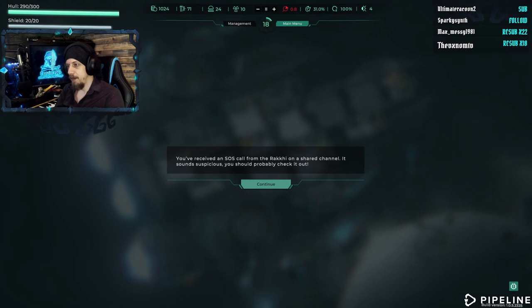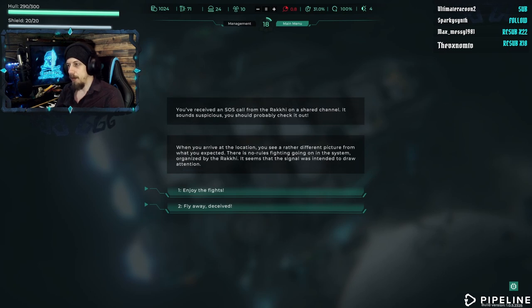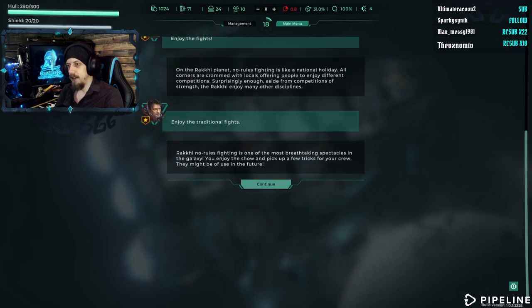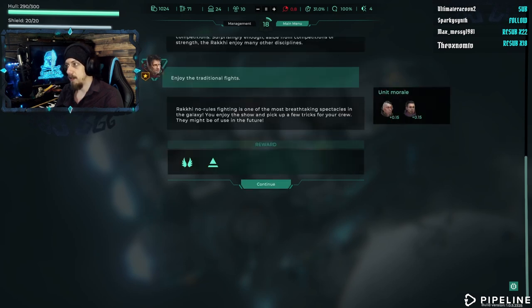You received an SOS call from the Vraki on a shared channel. Sounds suspicious — you should probably check it out. When you arrive at the location, you see a rather different picture from what you expected. There's no-rules fighting going on in the system, organized by the Vraki. Seems the signal was intended to draw attention. Enjoy the fights — on the Vraki planet, no-rules fighting is like a national holiday. All corners are crammed with locals offering different competitions. Aside from competitions of strength, the Vraki enjoy many other disciplines. Vraki no-rules fighting is one of the most breathtaking spectacles in the galaxy — enjoy the show and pick up a few tricks for your crew that might be useful in the future. Oh nice, got a bit of XP.